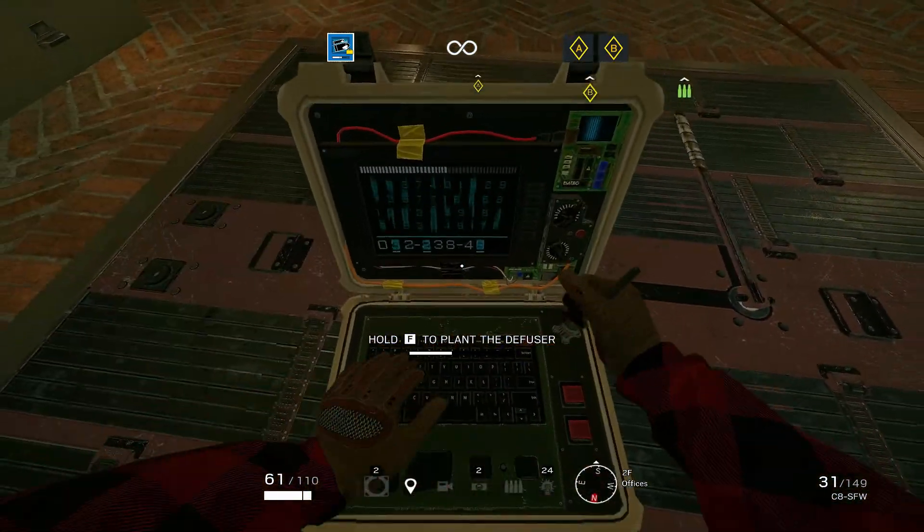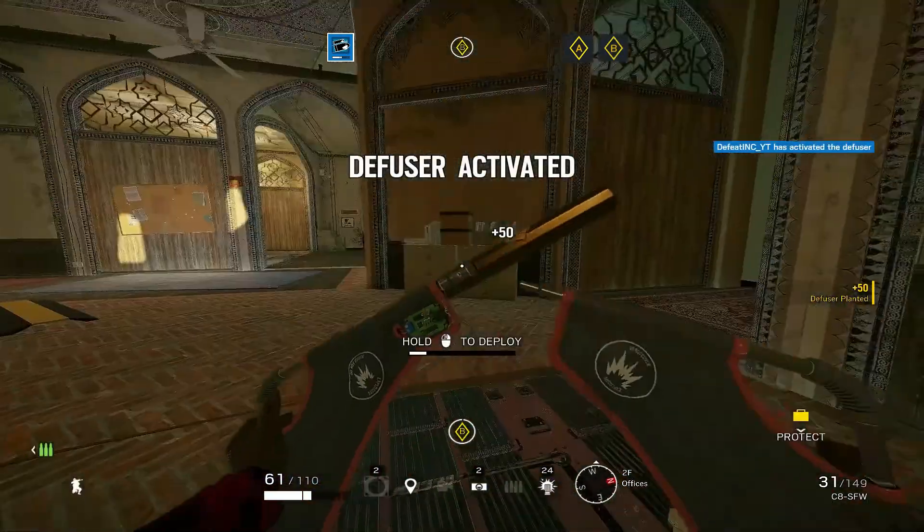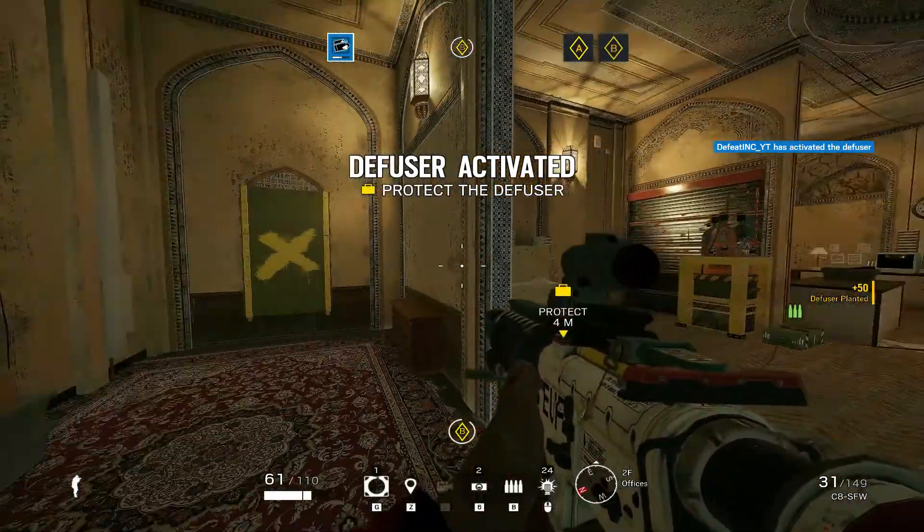What you're gonna want to do is plant the bomb on top of the hatch and then destroy it — whether it's reinforced or not, it doesn't matter — and you'll win instantly. This is huge, thanks for watching.